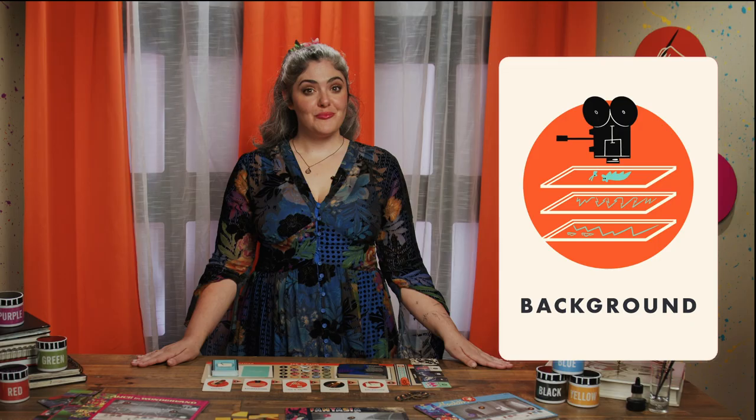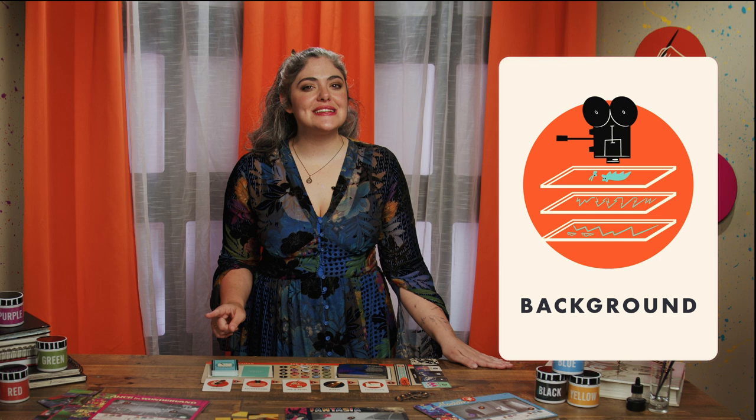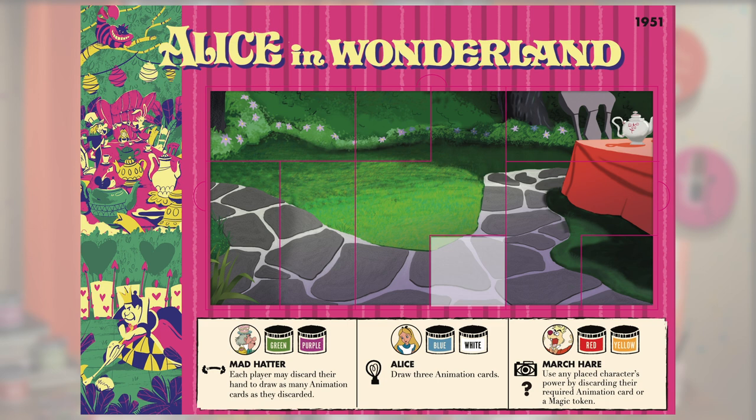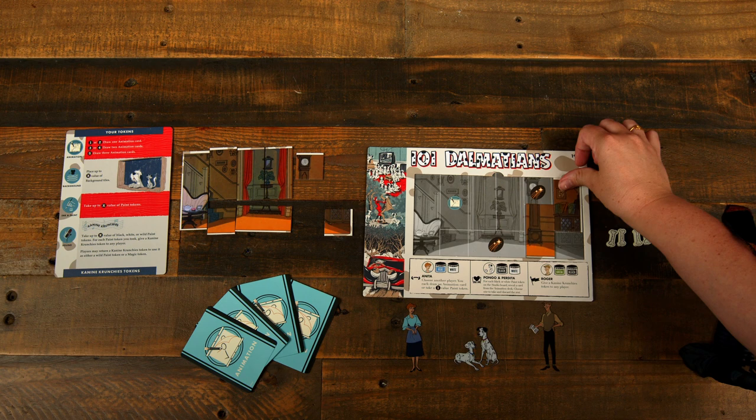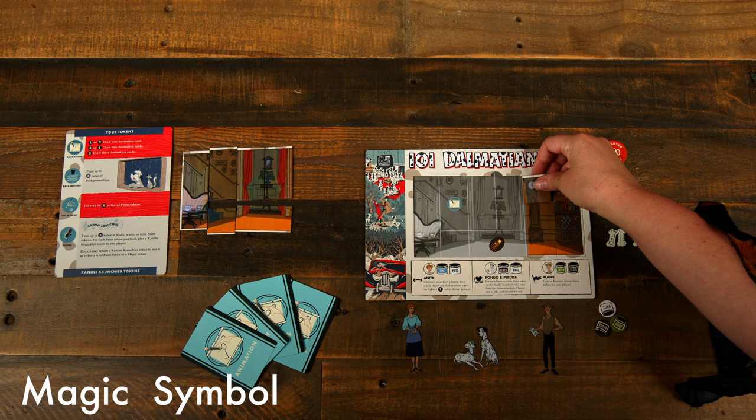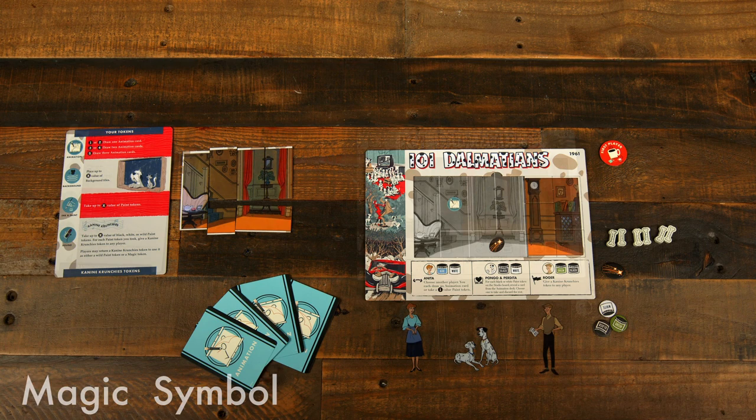Background: the player places background tiles onto their board. Each background tile has its own value based on the number of squares it covers, as shown on the back. According to the value of the action tile, the player may move up to that many points worth of background tiles to their board. Some spaces have symbols which activate when covered. If they place a tile covering a magic symbol, they choose one player, including themselves, to gain one magic token. The action symbol allows any player to immediately do that action at the current value of its action tile.